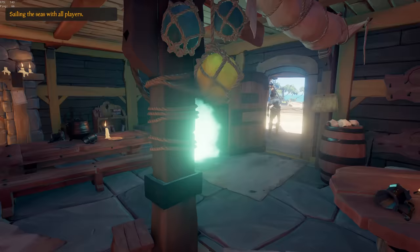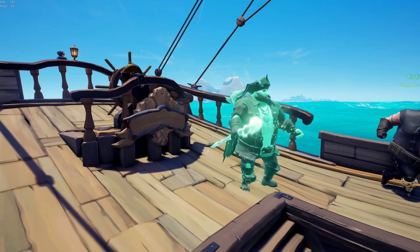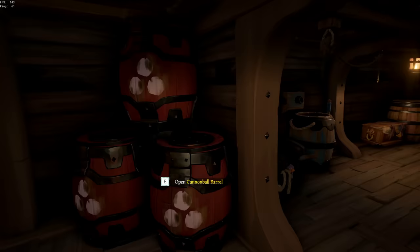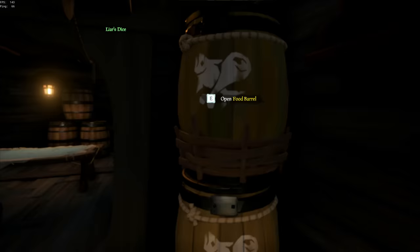Much like for many of you, our first session of Season 7 began with us buying our very own ship. Birdie will be our captain for today, setting sail on a brand new vessel. One of the privileges you get when sailing under a captain is buying supplies from the shipwright in addition to the ones from the Merchant Alliance, allowing us to start off our day with our barrels filled to the brim.